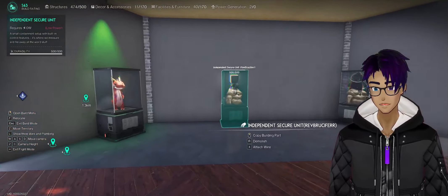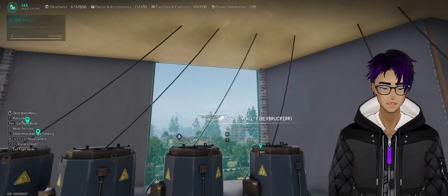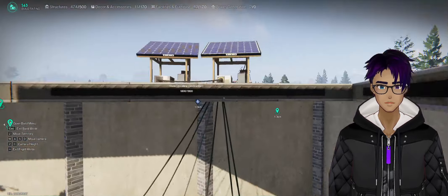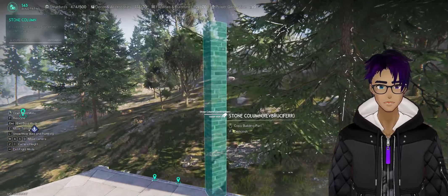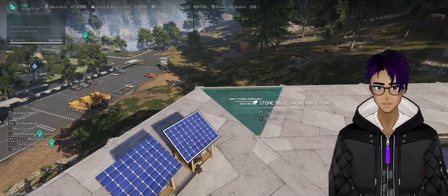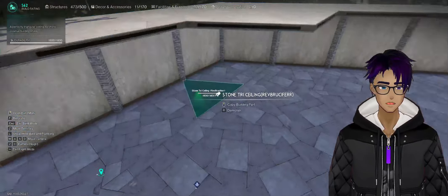It's absolutely fantastic for wiring and placing lights and things like that. Ignore how ugly this looks right now — I'm not to the cosmetic stage yet where I'm going to fix it and make it look pretty. This is just me getting everything built in, but it gives you an idea of how easy it is to completely move and reorganize your entire base just by flying around and having this free camera mode.